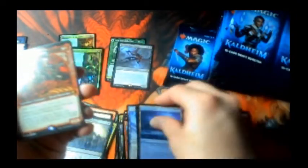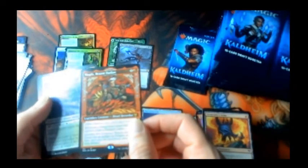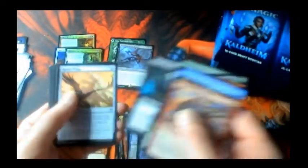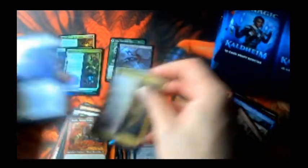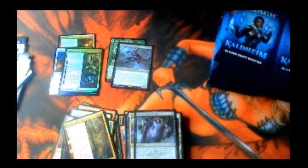One, two, three — got a full art legendary berserker. Not sure if that's full art or showcase — we'll check. One, two, three — Blood Sky Mask. We'll set these over a little bit. So we've got two mythics so far.